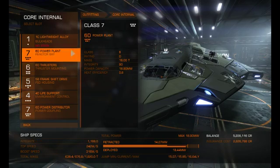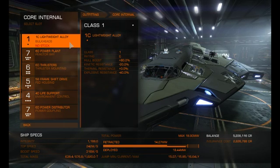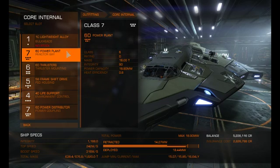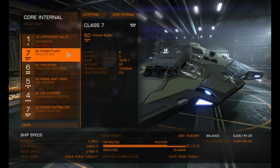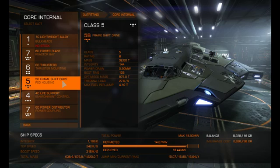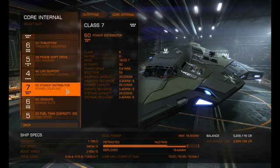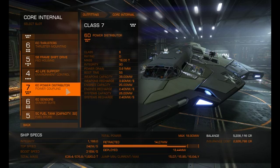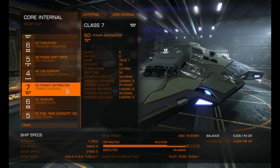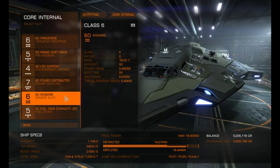For core internals, we haven't got any better options yet but I'd like some. Lightweight alloys, a 6D power plant — that's about the best we can fit at the moment. Thrusters are 6D, 5B frame shift drive — again that's about the best we've found; not sure if a 5A will be any better. 4D life support — don't need any more than that. We've got a 1D6 power distributor giving us a max output of 1890. With everything deployed we've got 1844, but we won't have everything deployed at the same time since you won't need the mining lasers constantly. 6D sensors give us a little bit further jump range, and a 32-ton fuel tank.